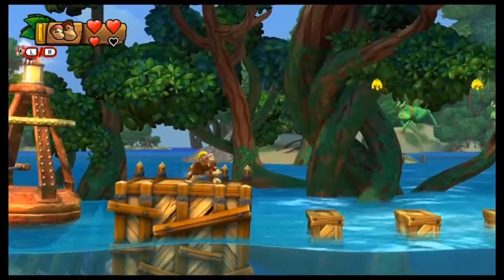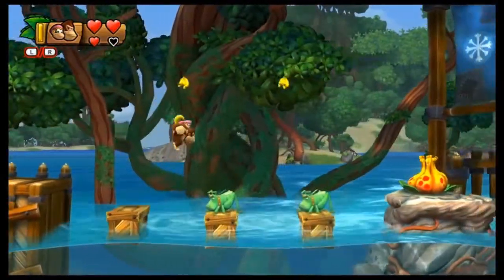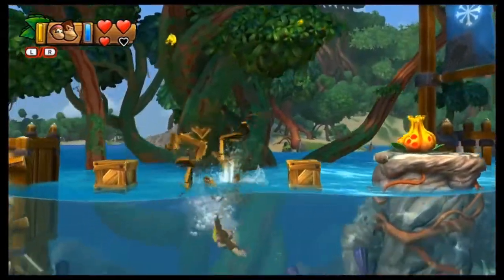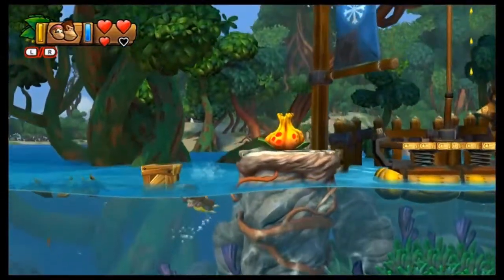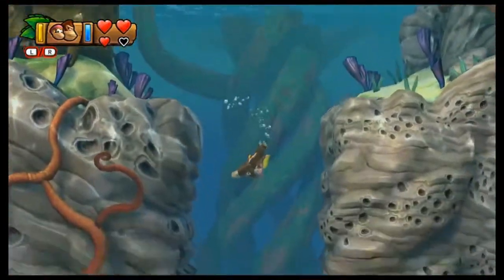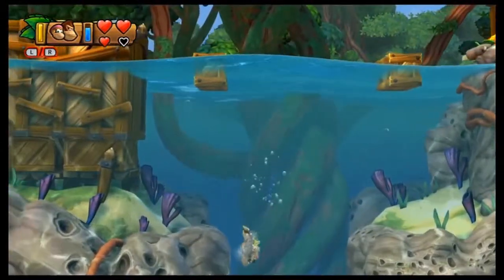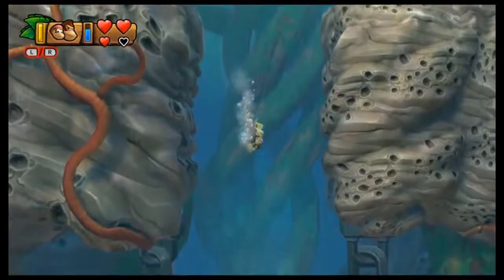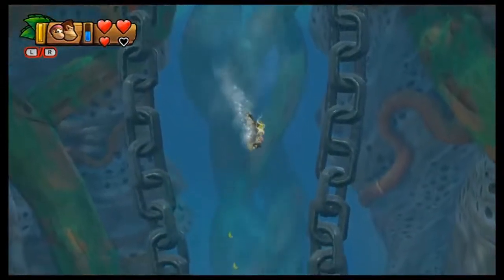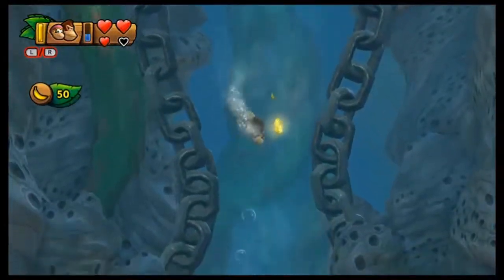I'm pretty sure I found the secret exit. Basically, once you get to these three jumping grasshoppers — it's near the end of the level, just before this boat thing — you'll find there's an underwater section that allows you to go straight down. There will be an air current pushing you upwards, but what you've got to do is hold down A to go into a strong swim, and that'll allow you to push past it. You'll find this really cool looking area with these chains and stuff.